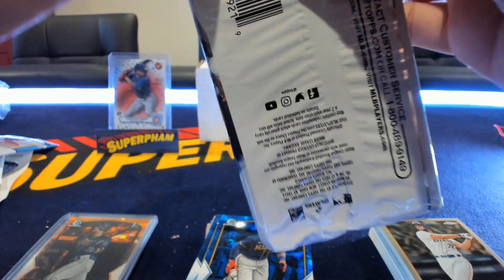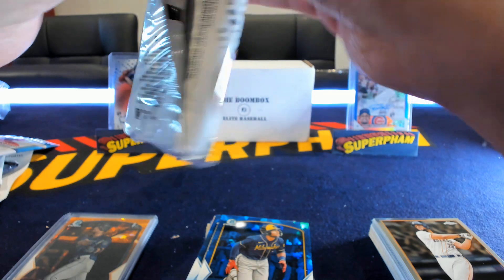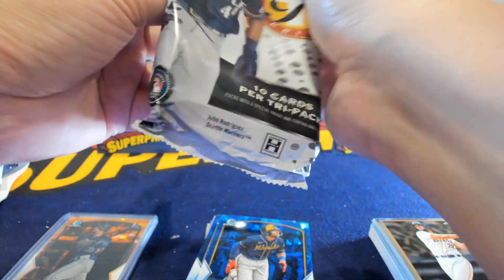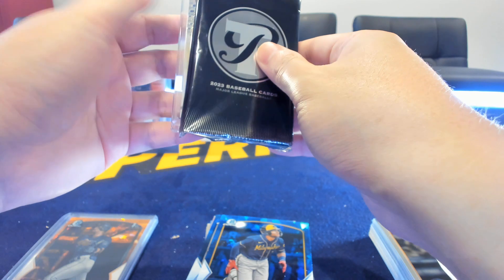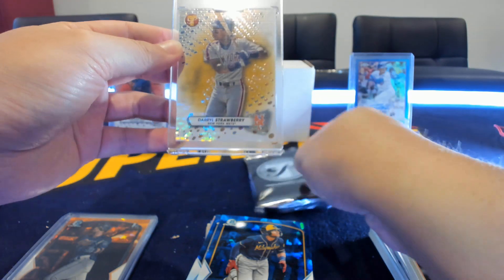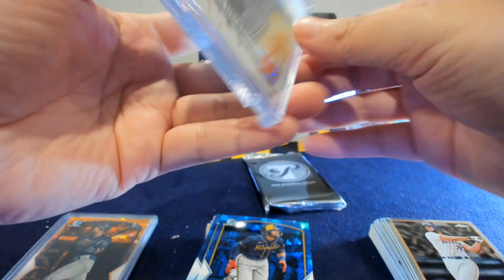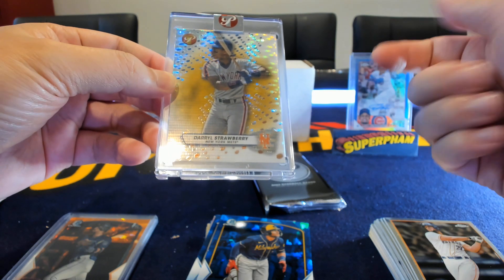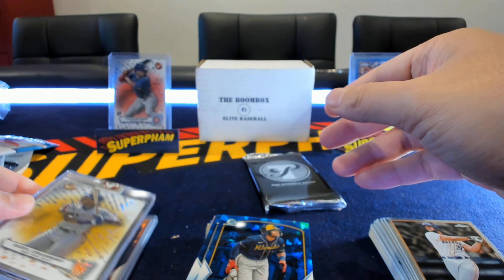On to Pristine — this is the main reason I picked this boom box specifically, to rip this Pristine. It seemed like a fun rip with the pack-in-pack-in-pack. There's the first pack with another pack inside and our slab. It looks like it's gold, and it's the Strawman — Darryl Strawberry for the Mets, 10 of 50 on the Pristine gold slab. Not bad! You definitely want a numbered card or an auto here, but I'll take a Darryl Strawberry.